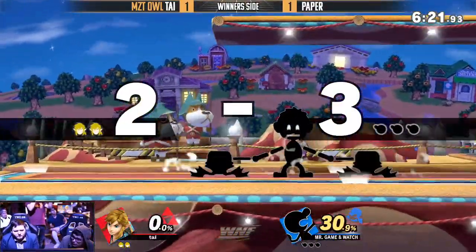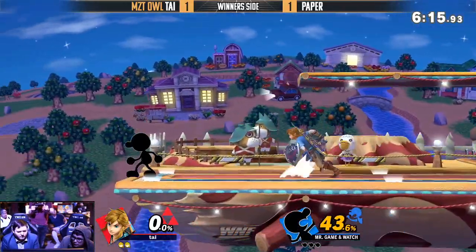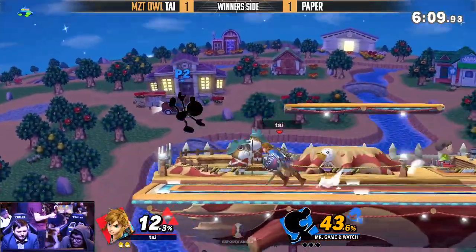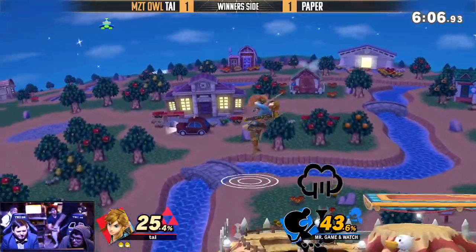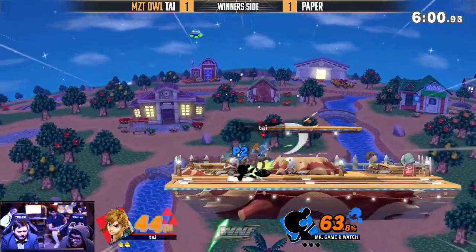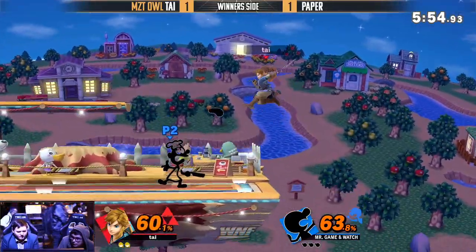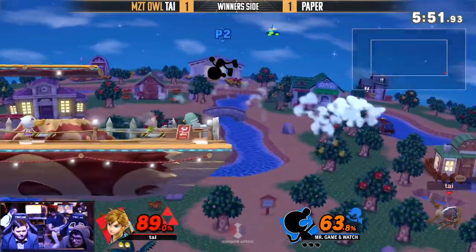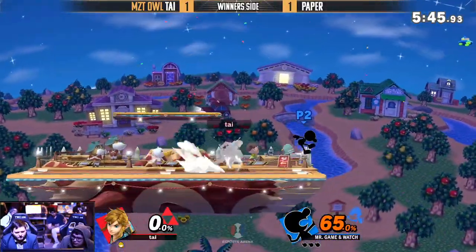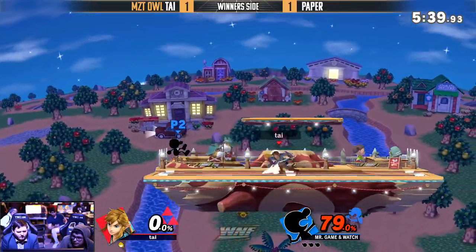Down smash into the forward smash — he takes the first stock. Paper with all this momentum going for him. Hit a nair, just waiting for a landing option, trying to get a grab out of it. Another juggle situation. Now it's Ty with all the stage control in the world, gets him with the back air on the landing. A couple more of those — he can actually air dodge right back using the up B, actually able to give him there. It's now Paper with a full three stocks and under 80%.